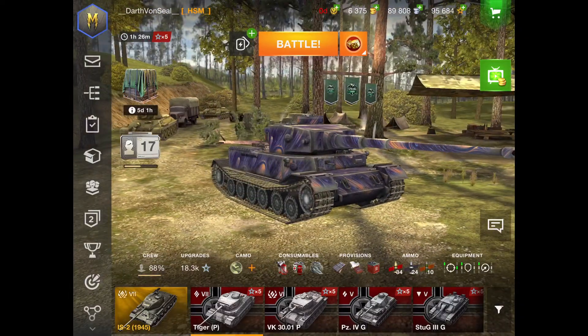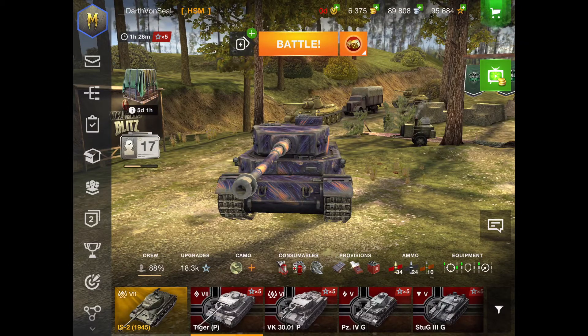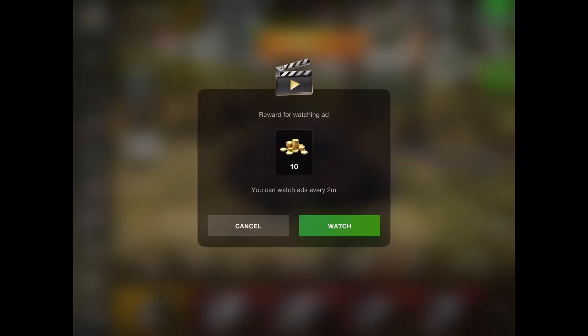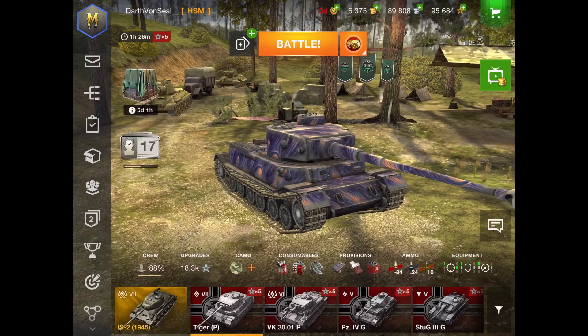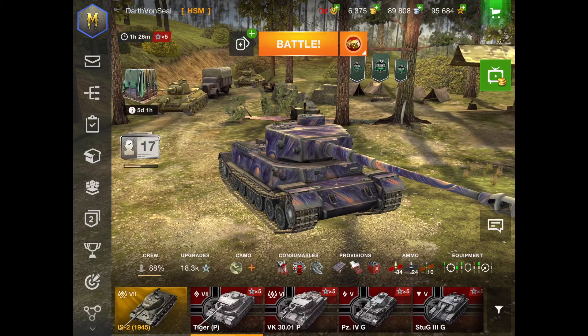So the easiest way to get gold with the least effort — you don't even need to play a single battle — is to claim your videos each day. There are five of these videos that will give you 10 gold for watching each advert. If you're not going to do anything apart from log in and get these videos, make sure you do that because it will all add up. That's 50 gold every day, and 1,500 gold at the end of the month.